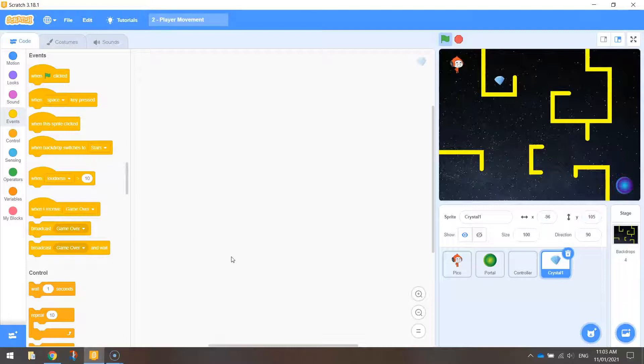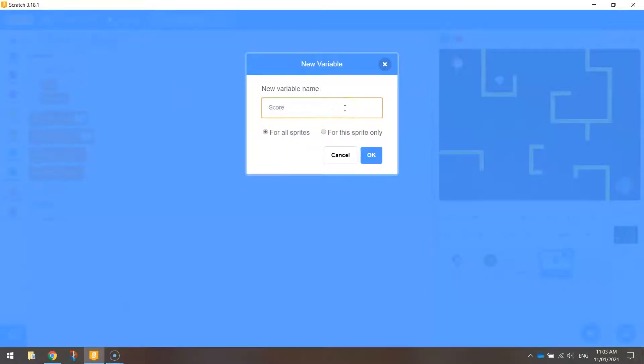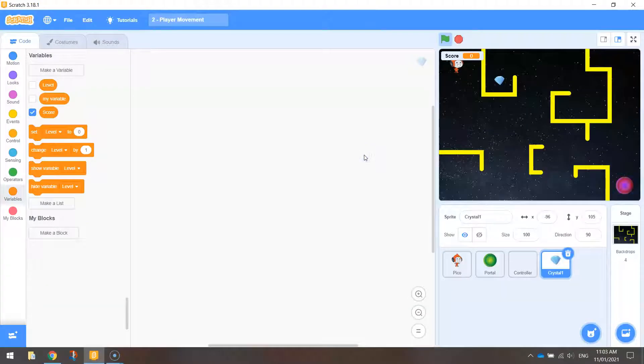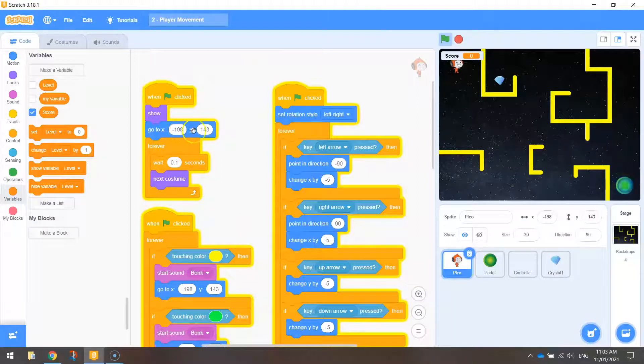Before I start coding there are a few things I want to do. First of all, over in variables I want to make a new variable that is going to hold the value of our score — just call this variable 'score', leave 'for all sprites' selected and click OK. You'll see you get a variable that says score. I do want to leave it in the top left corner, but it's overlapping over Pico, so I need to go to Pico and move that Y value down a little bit — about 120.